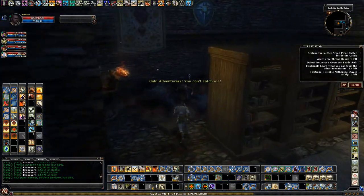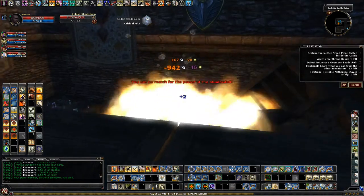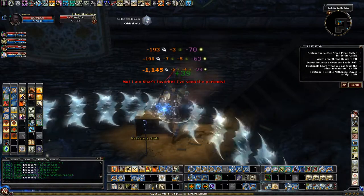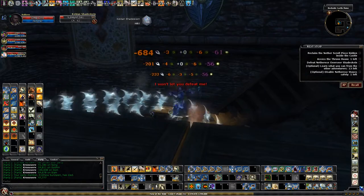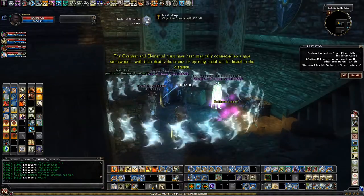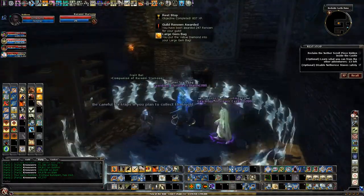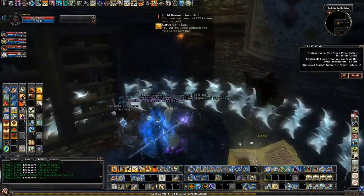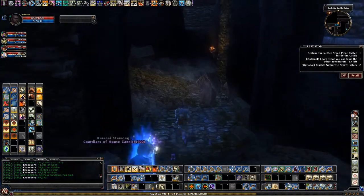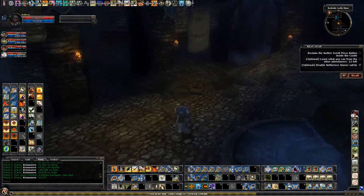And this is the boss fight. This will be the last and final staff. The last one was strength, the previous one was divine, so this one is going to be arcane.